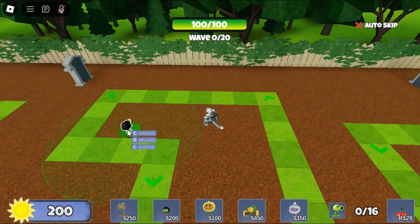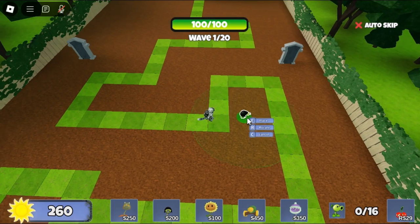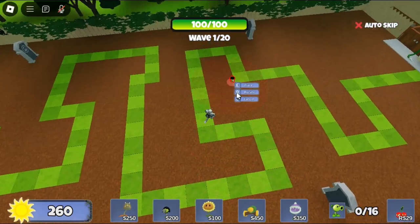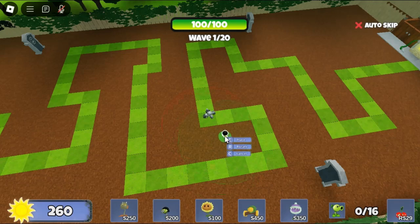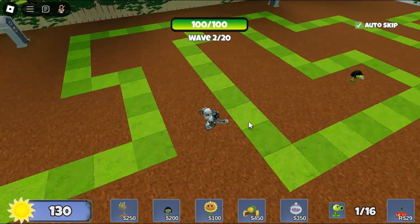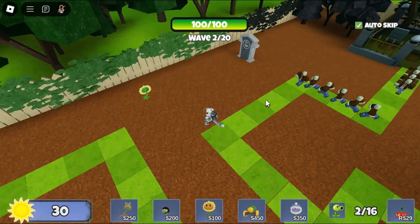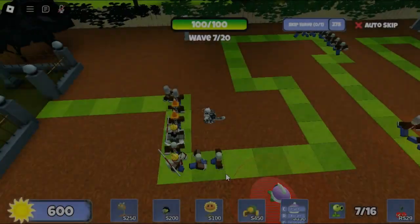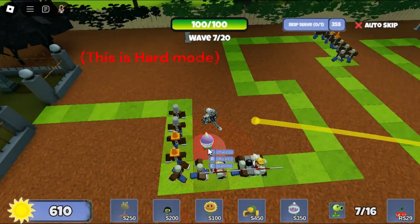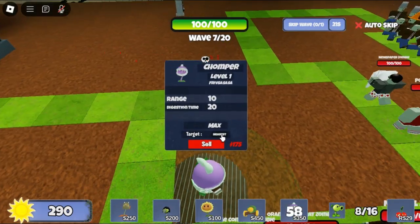Hey guys, welcome back to another Garden Defense video. In today's video I'm going to show you the Chomper. This plant is quite expensive to place down, so we will need to use some other towers like the Gatling Pea or the Snapdragon for the beginning. We should also farm some sun if we are going to save for the Chomper. We are already at wave 7 and I'm only getting my first Chomper now.